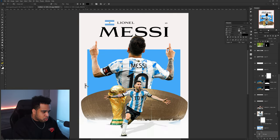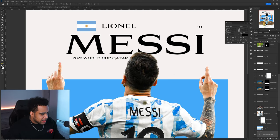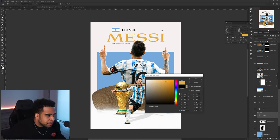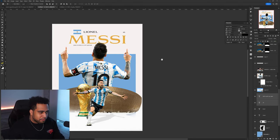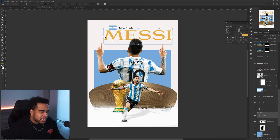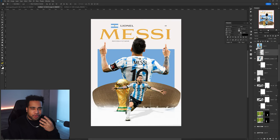It seems like Messi is also number 10, so we're gonna put the number 10 in there. '2022 World Cup, Qatar' — I want to make sure I spell that right. This kind of subtext could work here too. I'm wondering if making this text blue would soften it up, and maybe Messi's name can be gold. The gold really does help make the poster sing a little better. I'm also wondering if I want the text to go end-to-end of the square to help fill space.